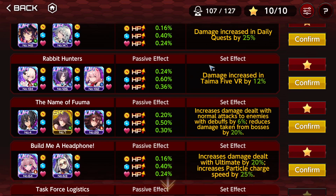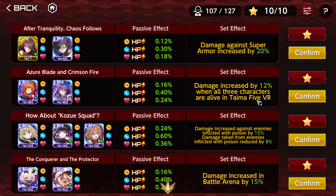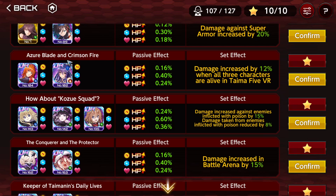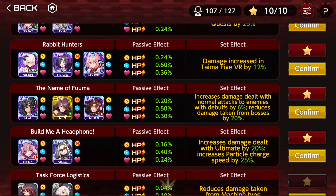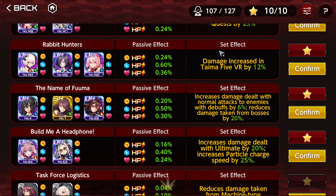Rabbit Hunters — damage increase in Time of Fight VR by 12%. You have an activation condition, but it's with two supporters — unfortunately one is limited and one is seasonal. There's another version where this is permanent F2P, so that one is way better, but the requirements are higher — there are three permanent F2P supporters needed. I wouldn't use these formations even so; I don't think a 12% damage increase is good enough.